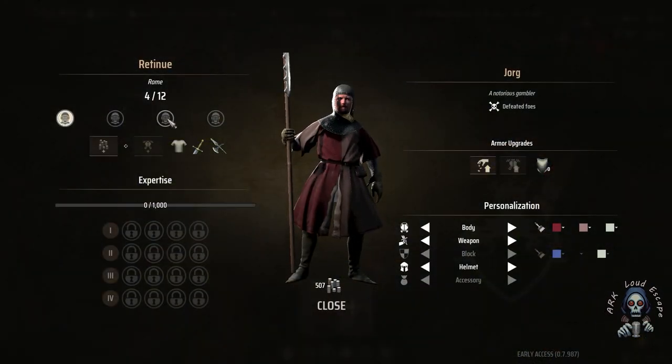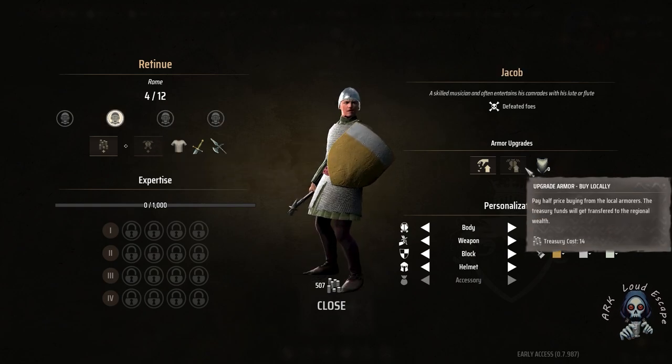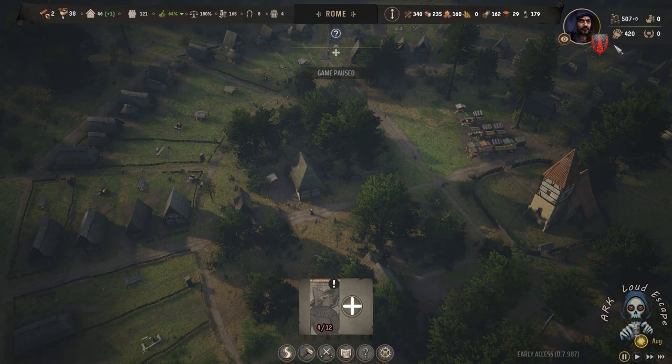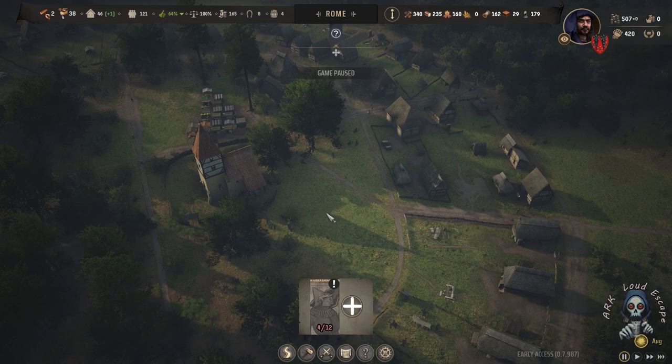In customization we can upgrade units, but it requires some wealth from the treasury to make them much stronger — and those are called champions.